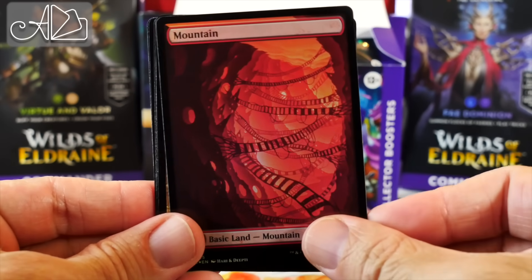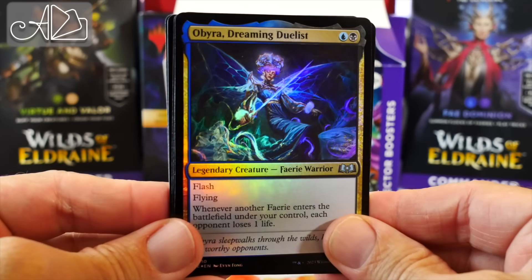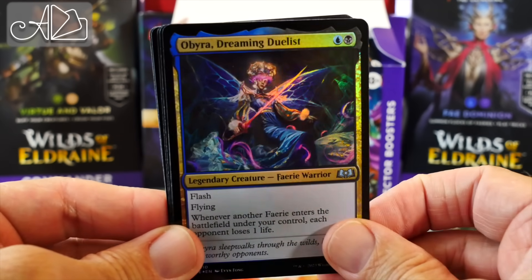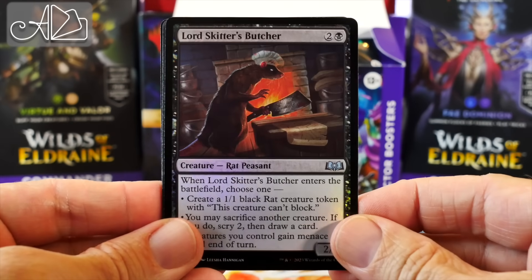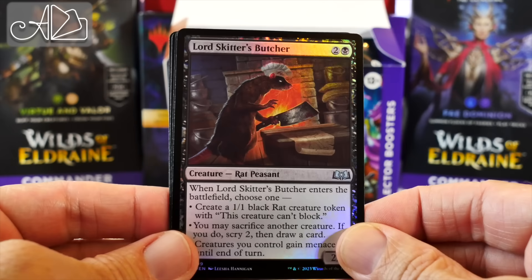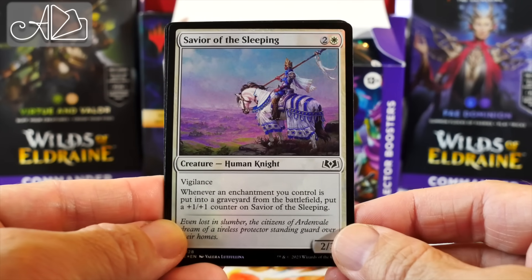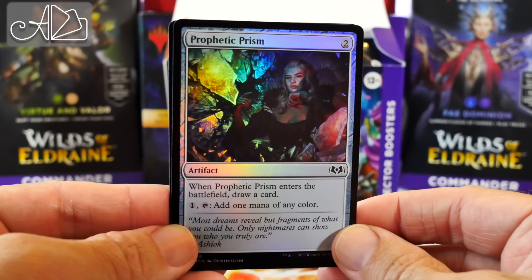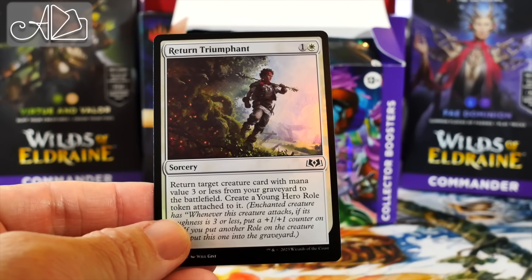A foil Mountain — I'm loving these new lands. Obira, Dreaming Duelist, another card from the fairy deck but this one's foil. Up the Beanstalk, good for big creatures. Lord Skidder's Butcher — we're going to see a lot of cards referencing Lord Skidder, even Lord Skidder himself in this set. Savior of the Sleeping, great for knight tribal. Hopeless Nightmare, Prophetic Prism — always love this card, it's just generally great. And the final card: Return Triumphant.